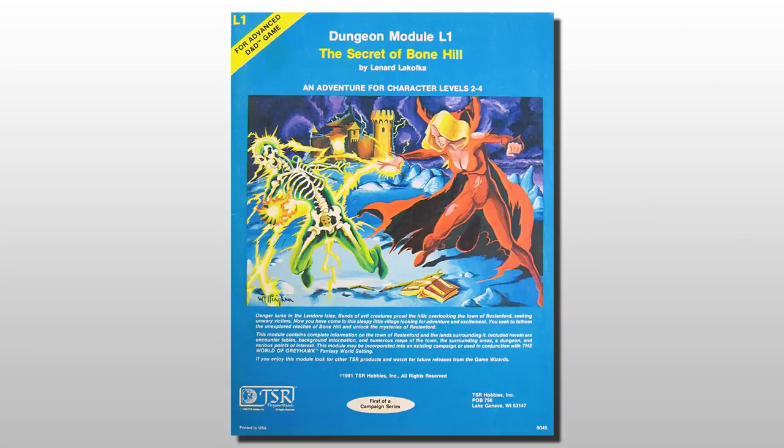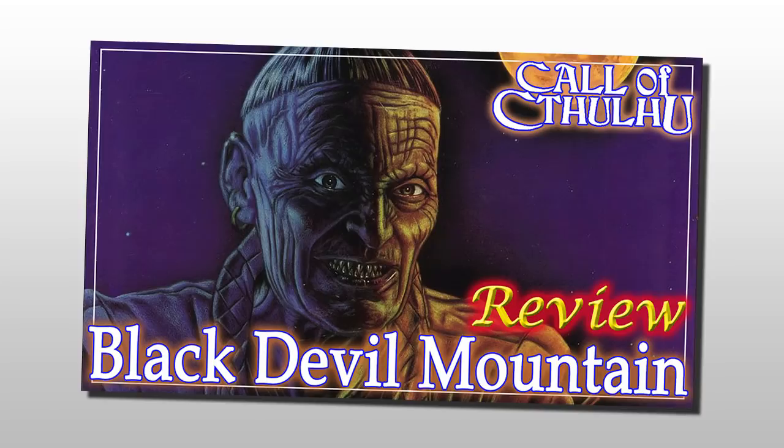When we ran Secret of Bone Hill as a 5th Edition conversion, it took us a full year to do the module. I added a whole lot to it: there was a Hag, a Magic Minotaur Maze, I added a Hydra, and even a weird Lost Dimple at the bottom of a pond — the PCs had to swim down and come up through the bottom because it was almost like a diving bell on legs. I had a group of Goblins inhabiting an abandoned Dwarven Mine up in the mountains. I added an incredible amount because I thought it improved the module and we had a lot of fun. So please, by all means, make a module your own. Check out my review for Black Devil Mountain where I suggested how to turn that adventure into an Evil Dead movie.